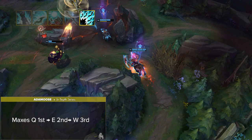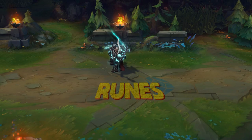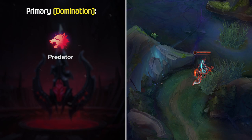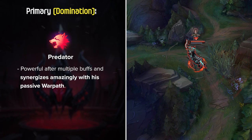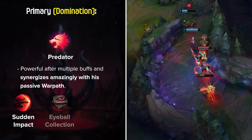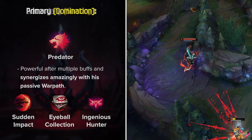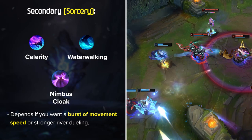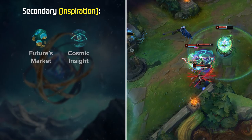Now that we've discussed Hecarim's abilities, let's go over his best rune choices. Hec has two main rune setups. First and most common in the current meta is Predator. This keystone is very powerful after multiple buffs and synergizes amazingly with his passive Warpath. To close out the Domination tree, Sudden Impact, Eyeball Collection, and Ingenious Hunter are by far your best options. For secondary, Sorcery with Celerity and Waterwalking are the most common choices by high elo Hecarim players. Nimbus Cloak is another viable option over Waterwalking depending on whether you want burst movement speed or stronger river dueling. Inspiration secondary with Futures Market and Cosmic Insight is also viable.